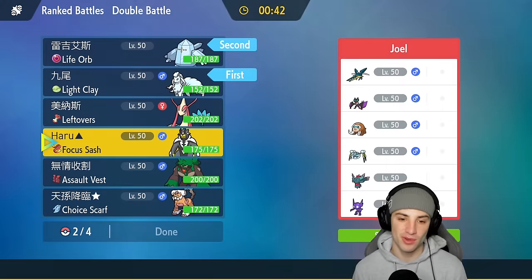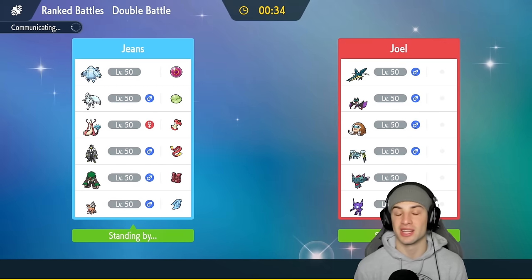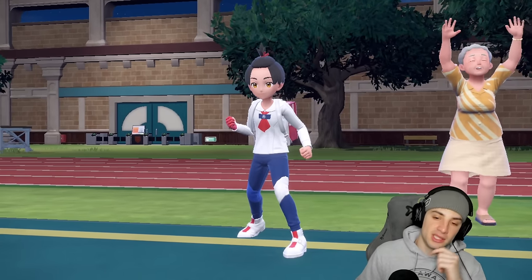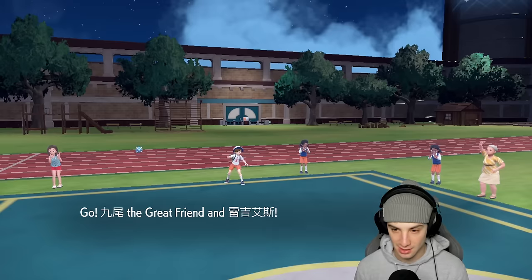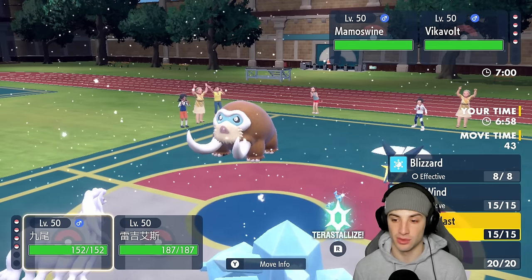Last but not least, Rillaboom — they have no way of changing terrain so we can rock out with terrain and hopefully our weather at the same time. I think they're going to lead Sableye and pop Trick Room, which I'm hoping for because if it doesn't have Sunny Day I can set up Aurora Veil, waste out the Trick Room turns, and spam Blizzards with Reggie Ice. They end up leading Tinkaton and Mamoswine — I do not mind that at all.